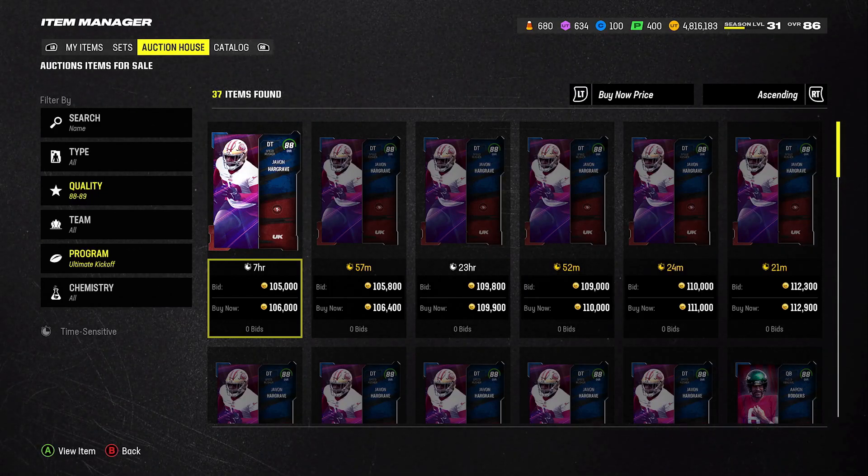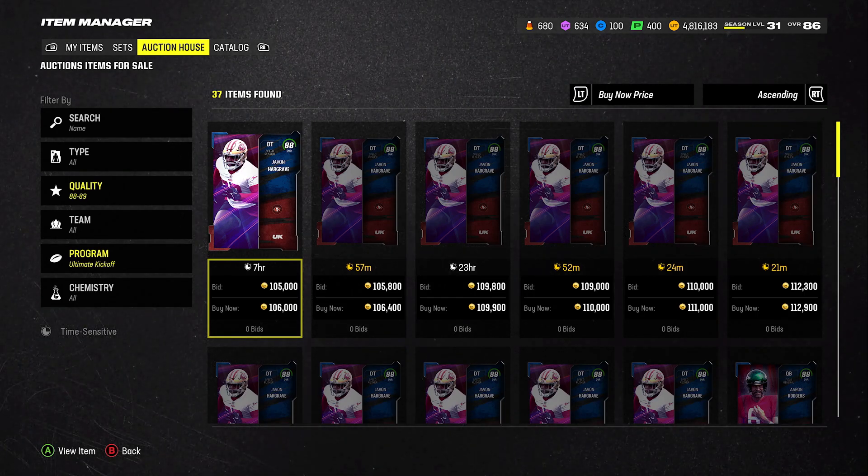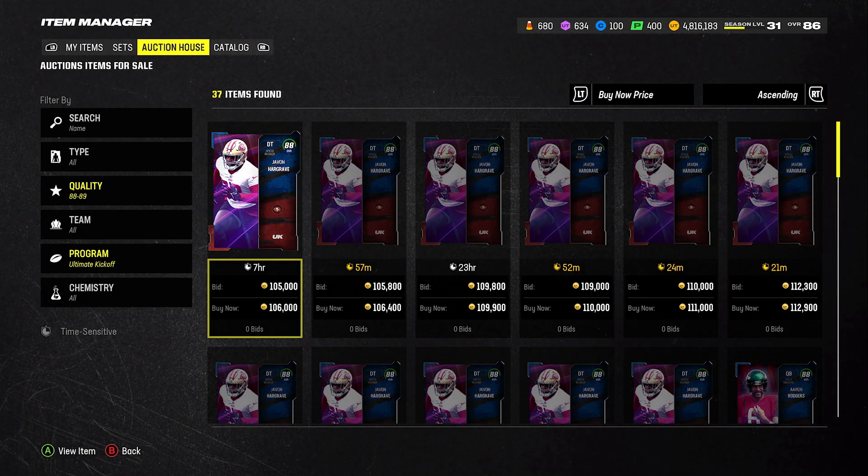Hey, what's up man, people crazy hot boy E here — E is for Admiral — coming to you in a video. Today I got another coin maker for you guys. If y'all new to the channel, hit that sub button and leave a like on the video. Now let's go ahead and get into it.